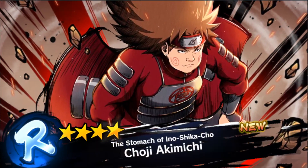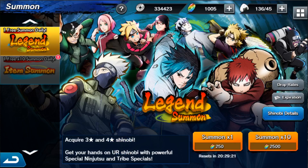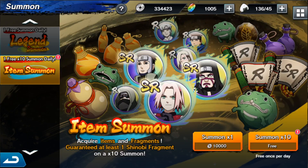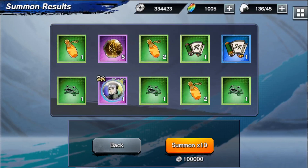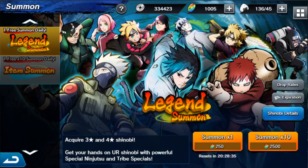Right off the bat we got a four-star rare Choji. I have no idea how good some of these characters are. This is the banner that's up right now — the one free single summon daily legend summon, and then the one free times-10 daily summon. I think they're going to clear these accounts after release. Since the cash shop is locked out, you use your Ryo — the in-game currency — on the Rio banner, or summon on the normal banner which needs 2,500 for a multi-summon.